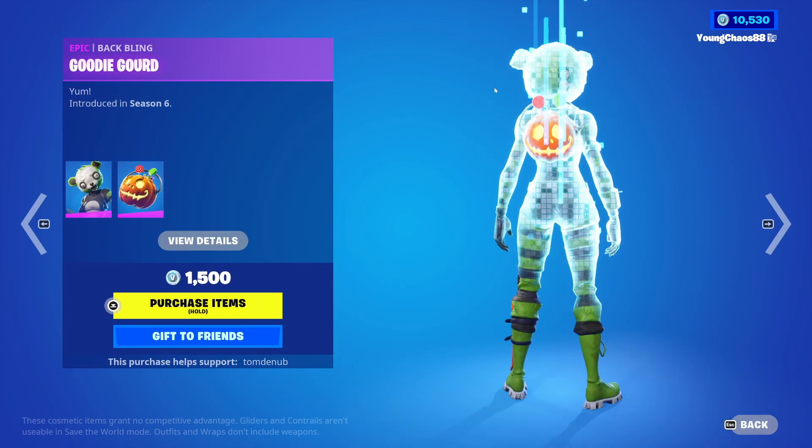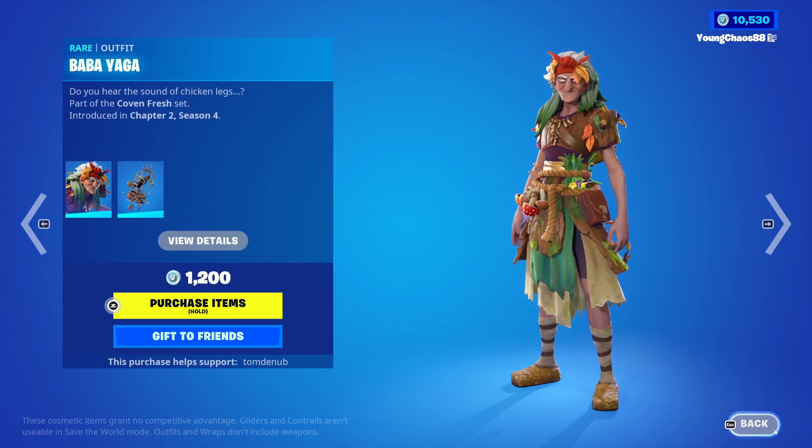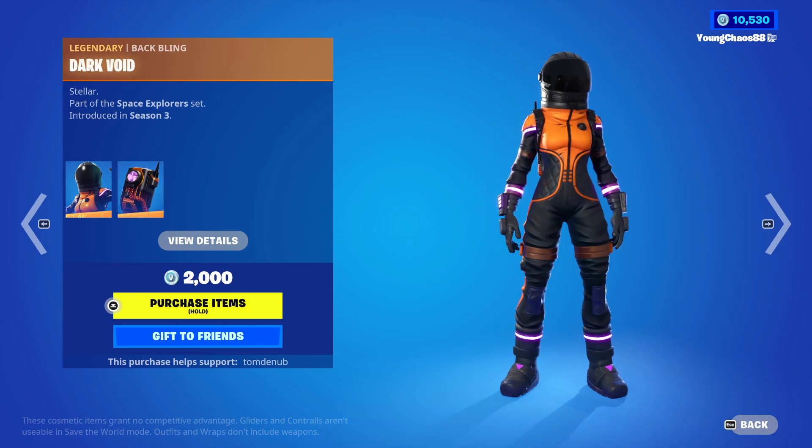We have Spook Timor with the Goody Gord wrap — an icon series skin at 500 V-Bucks. And then we do have A Bolt with the Dark Void wrap — a legendary skin at 2,000 V-Bucks.